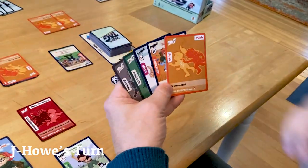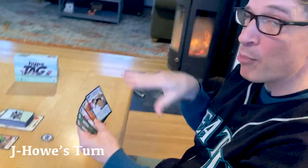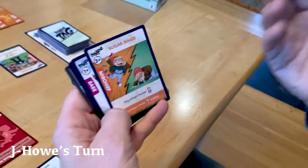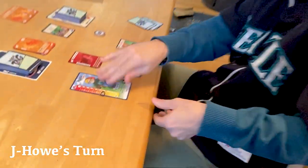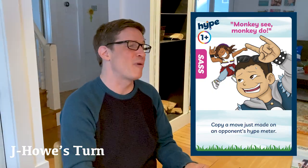J-How's turn again. He discards a Push card and draws a hype card — a good sass card he'll save. For his hype step he plays Sugar Binge, a three-plus card that lets any player move up or down one. He chooses to move himself up one. I respond by playing Monkey See Monkey Do — a sass card I can play even though it's not my turn — which copies a move just made on an opponent's hype meter.